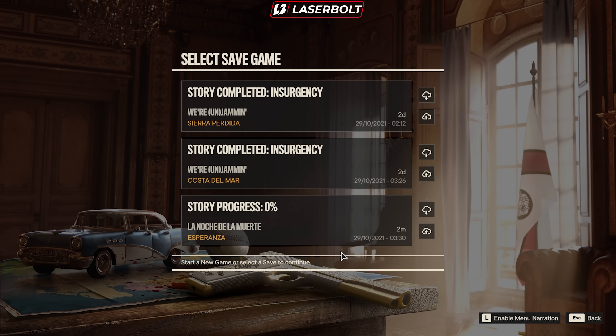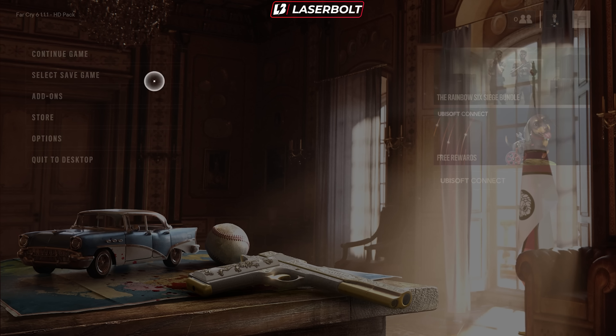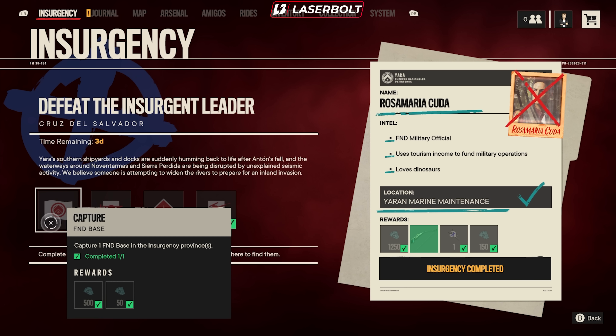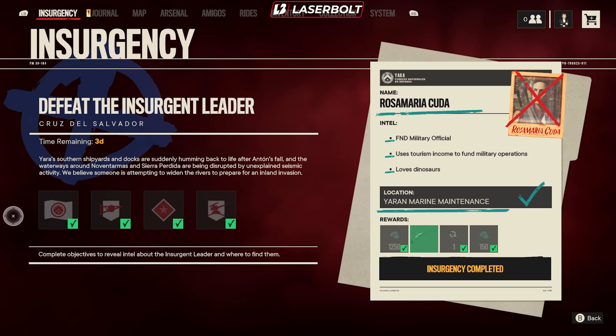Now the question is how do you farm monedas. The moneda farming involves insurgency. If you already did your insurgencies, you can't do this method right now, but you can have your saves ready for next week's insurgency. If you haven't completed your insurgency and you have three save slots backed up, you're going to be able to do the insurgency a total of three times. Doing the capture F&D base three times gives 550, then 1,100, then 1,650 monedas — roughly 1,650 monedas because you're running the insurgency three times across each individual slot.